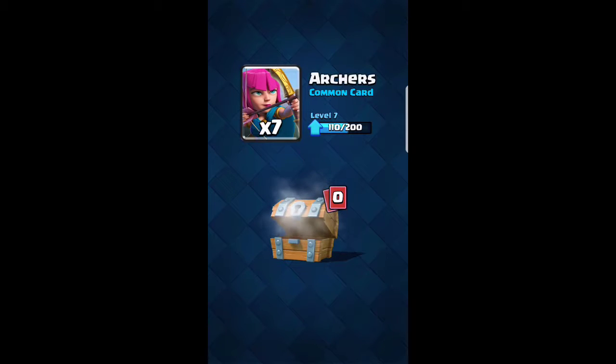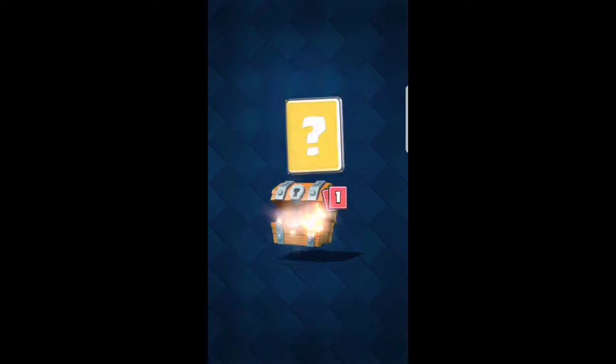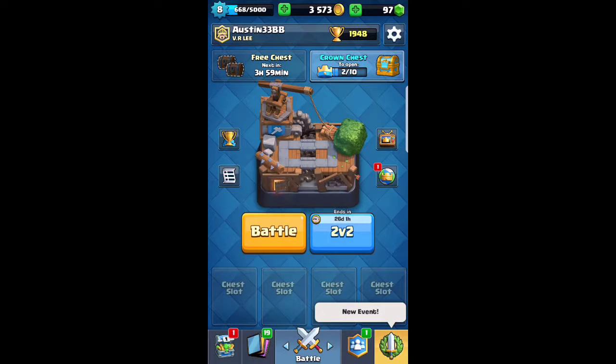Gold, skeletons, arms, archers. Okay, so I got some zaps. That's pretty good actually. I'll actually use those.